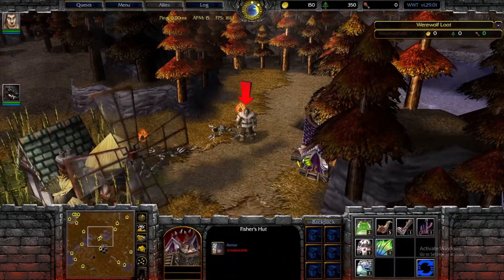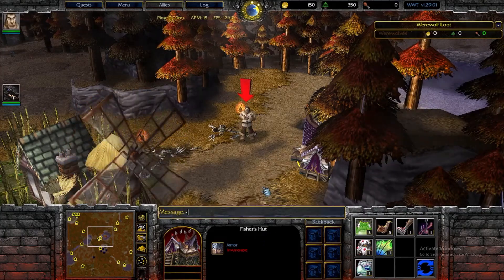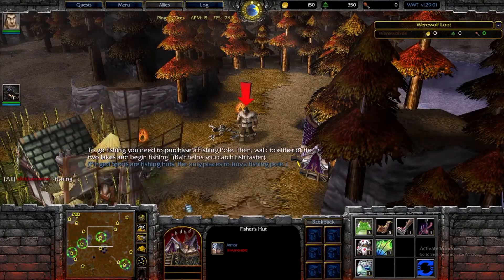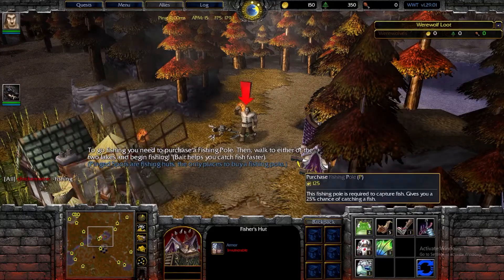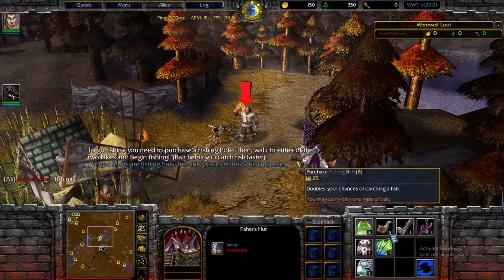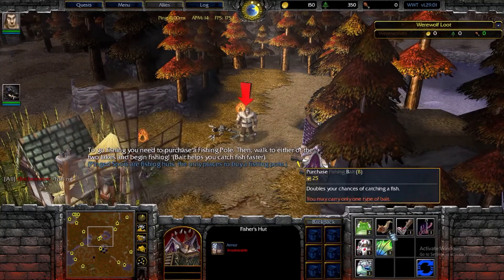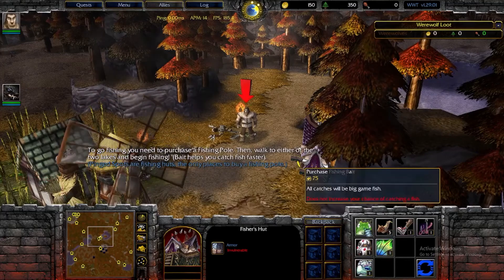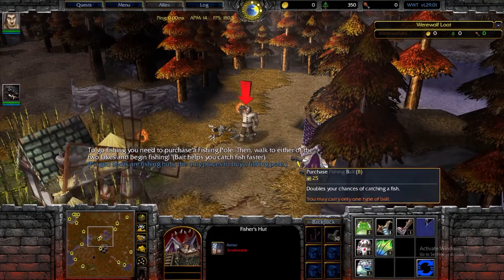Starting off we have fishing. You can look up where the different fishers are in the game by typing dash-fishing, and it shows you all of these locations. From them, you can buy a fishing pole and either bait — small or designer fishing bait. For creating an economy, it's probably better to get the small. For trying to go for an ability, it's better to get the large — but you simply go ahead and buy it.